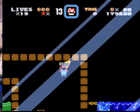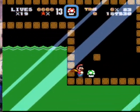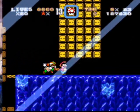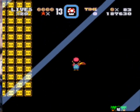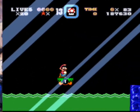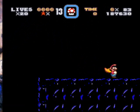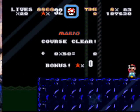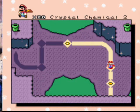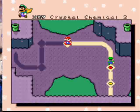Whoa, you're sliding, Mario. Oh cool, why not? Come on, Mario, control yourself. This is slippery. So we're going to skip the exit to Crystal Chemical 2. We'll get back to that level — we need a Yoshi, that's why we can't do it.